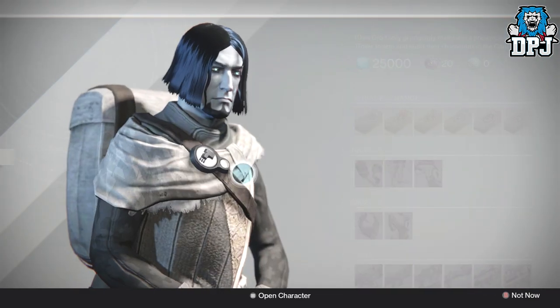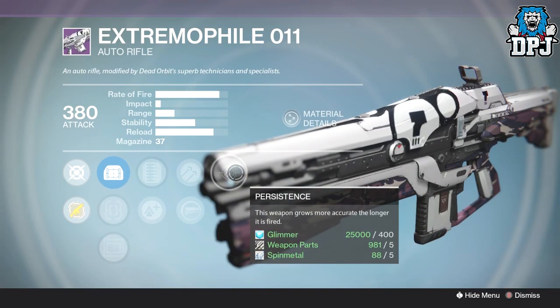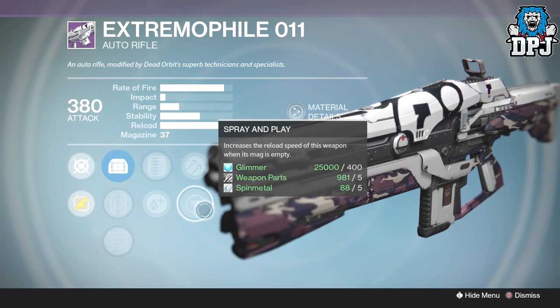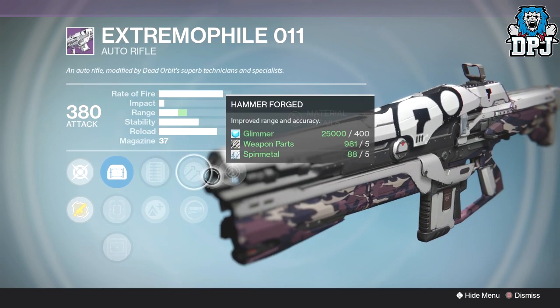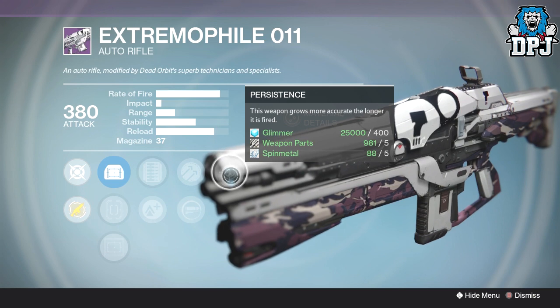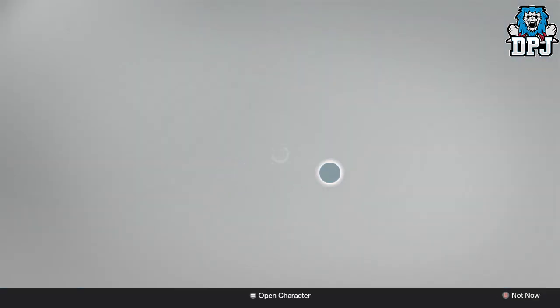Next up is an auto rifle, the Extremophile Zero One One. Not the best, but actually quite decent — we've got persistence, hammer forged or spray and play, with extended mag or lightweight. I'd go with the top three perks. This weapon shoots quite quickly and if you can hit all headshots it does serious damage and kills quite fast.